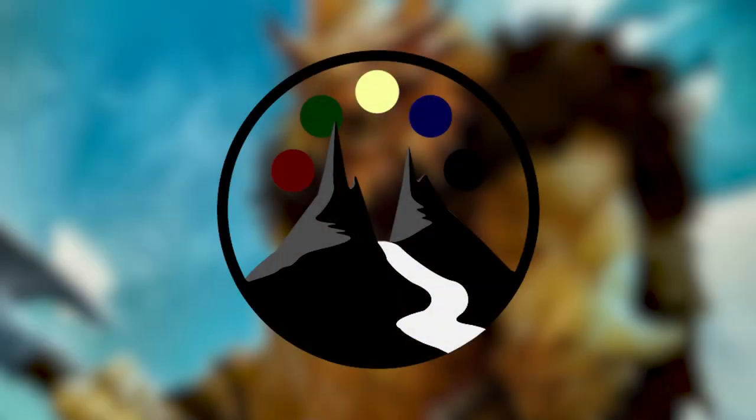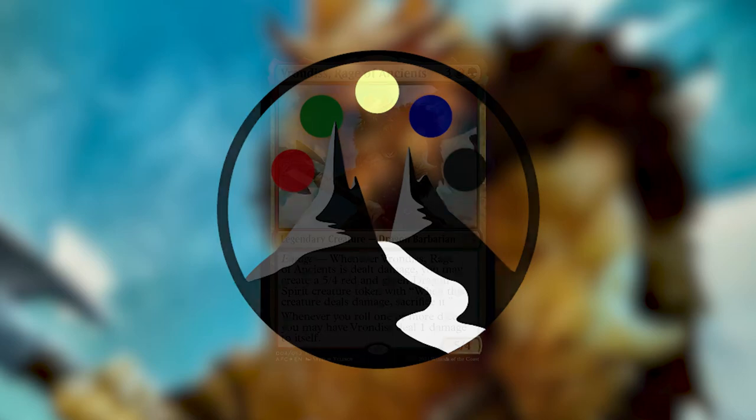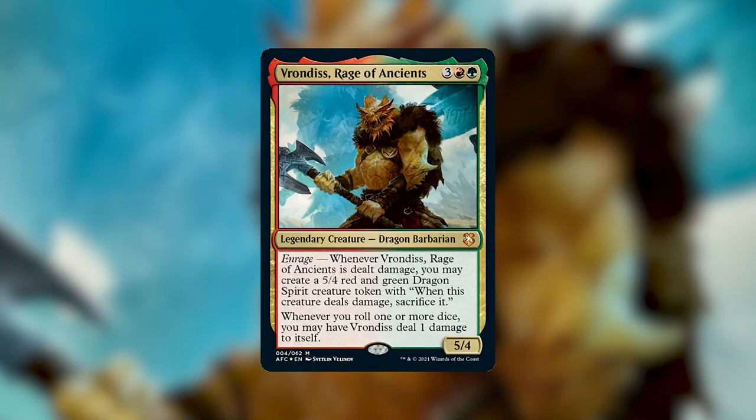Hey guys, this is Caleb from the Command Valley. Today we are talking about a couple of ways that you can upgrade your new Draconic Rage Precon deck from the new set Adventures in the Forgotten Realms. This deck features Vrondiss, Rage of Ancients, and it has a ton of huge, fun dragons that you can use to smash your opponents.